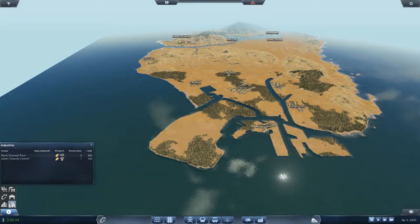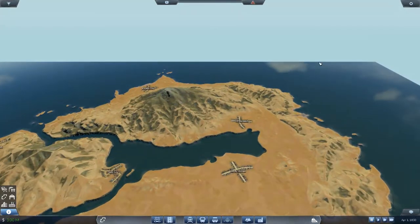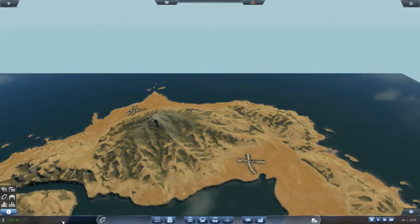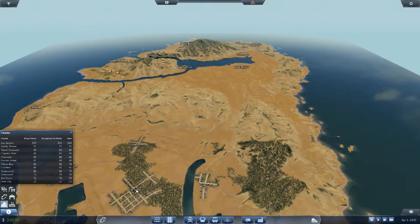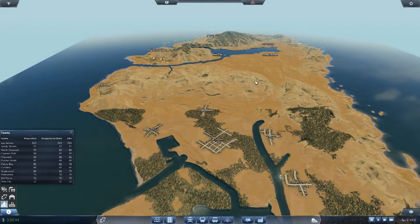We definitely haven't got any industries - other than those two farms. There's the North Chumash Farms and that is it. I'm going to have to get the industry mod because that is not good. I think the first thing we should do is connect Palito Bay - actually, what are our biggest towns? Los Santos with 515 people. Second is Sandy Shores. Could we connect those, maybe with a road through La Mesa? Chumash is the centre so we have a few options.